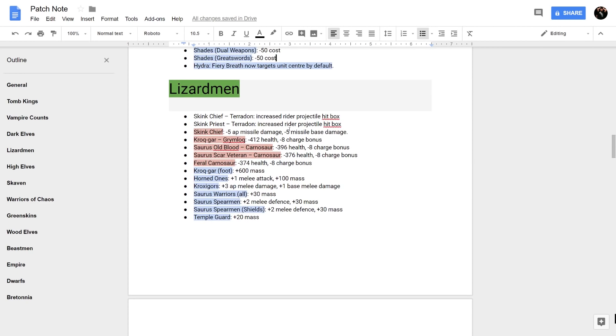Lizardmen got some interesting changes. Skink Chiefs and Priests on Pterodons have an increased rider projectile hitbox, and they got minus 5 AP missile damage and minus 5 missile base damage — Skink Chiefs on Pterodons were pretty scary and that was a needed balance. The Carnosaurs as a whole — Grymloq, Feral Carnosaurs, Saurus Oldbloods, and Scar-Veterans — all got a significant nerf with a huge knock to their charge bonus and health, around minus 400 health each. They really wanted to curb Carnosaur-heavy play.